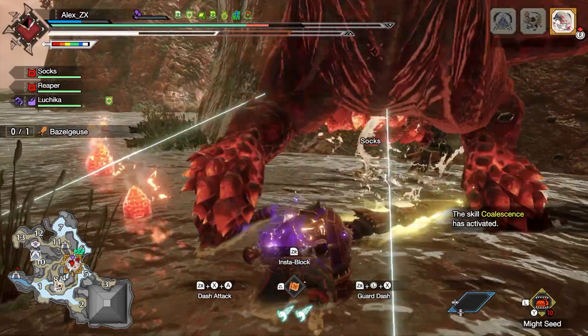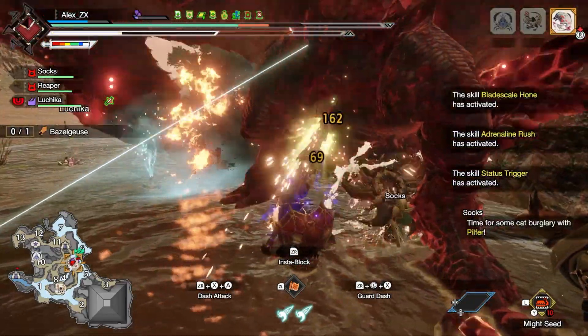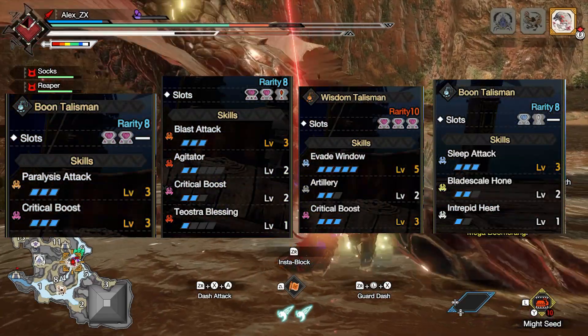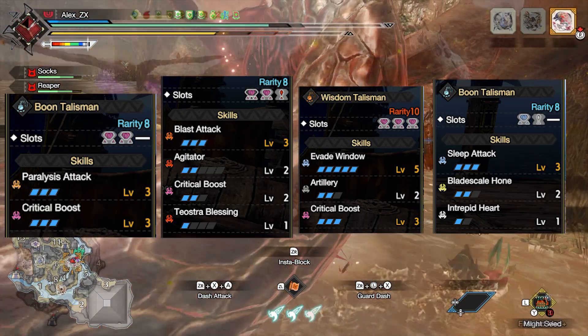On the other hand, for Poison and Paralysis, that skill helps quite well, because you can keep Poison up the whole battle, and Paralysis has a decent window of time where you can go nuts. For the charms, as they can go all over the place, these are the ones I am using, just so you can see that it doesn't have to be a specific one — the different combination of skills can help a lot.